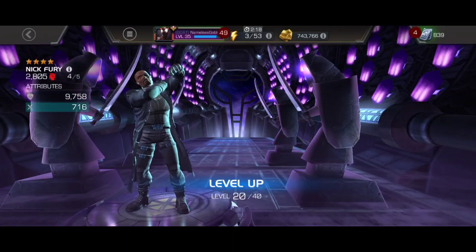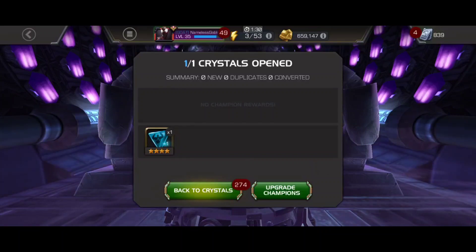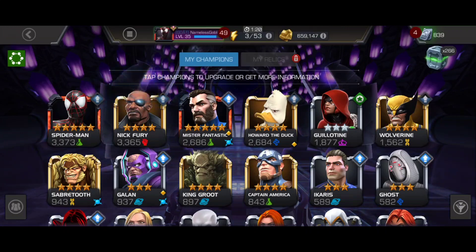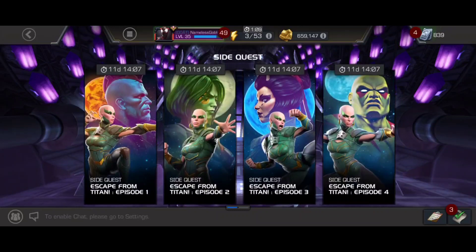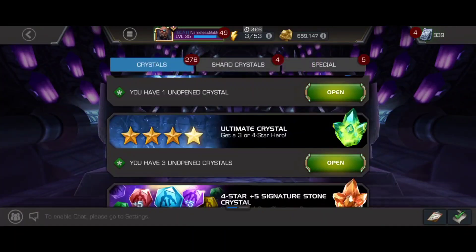Hopefully we can try to get a skill awakening gem out of it. We got Nick Fury to max level, so let's pop open this crystal. We got a cosmic, so no big deal — we'll just throw the generic awakening gem into him, he's worth it. That's definitely going to help us get through more of Act 5 and potentially clear some content on threat level two and three. We also have a few more four star crystals to open — Magneto! That may actually help quite a bit.